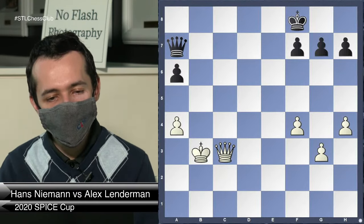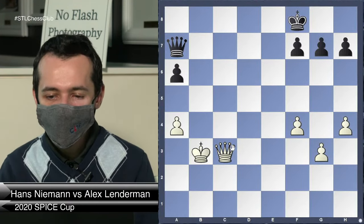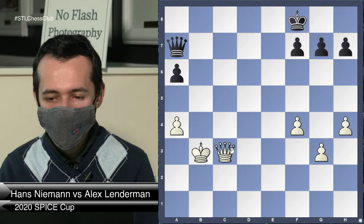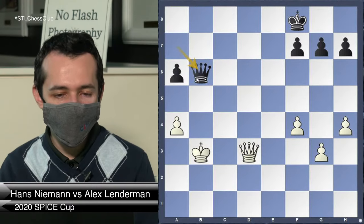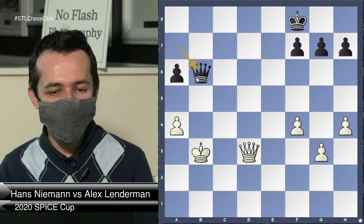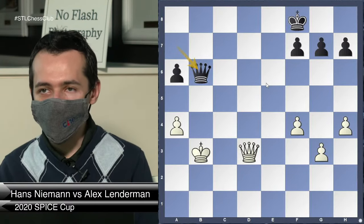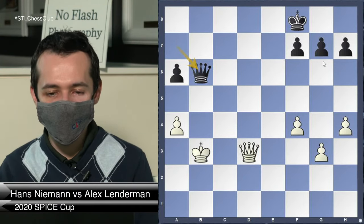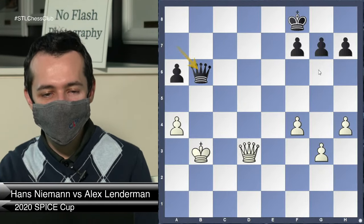Someone said 'threatened mate' — okay, so how exactly do you threaten mate? Qd3 you can play, but I think I can play Qb6 check — it's a threat but not so lethal because we can defend pretty easily and then play g6. That should be a handshake draw pretty soon.